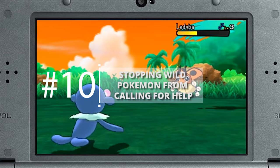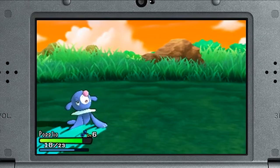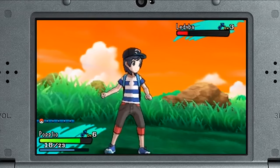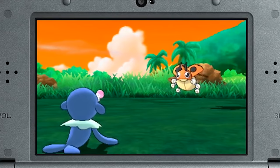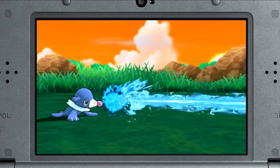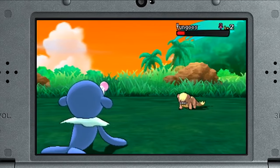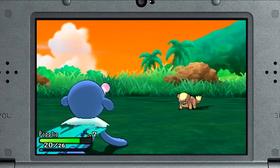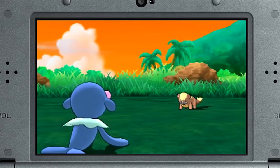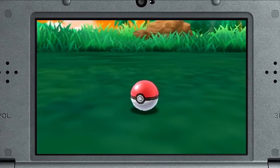Stopping wild Pokemon from calling for help: If you're playing casually and you don't care about EVs, IVs, abilities, or shininess, or you just don't want to kill lots of Pokemon senselessly — say you just want to catch Pokemon and go about minding your own business — wild Pokemon persistently calling for help, leading to each encounter being dragged out and Pokemon being harder to catch, can be really annoying. Thankfully, there is an easy way to ensure that Pokemon never call for help: just paralyze them or put them to sleep. Once the status condition has been applied, they will stop calling for help. Do note, however, that this trick won't work on Totem Pokemon.